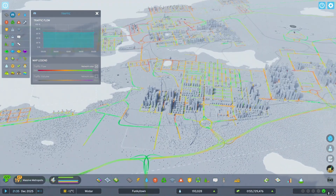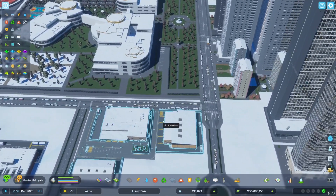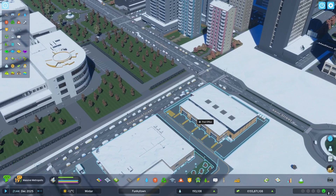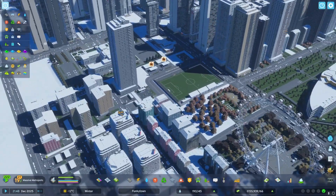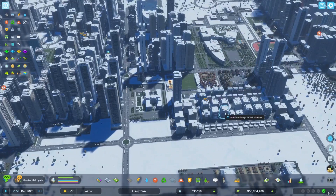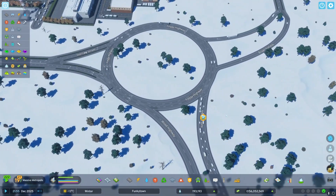Also in terms of traffic information, you don't get to see in the info view where people are commuting to — you just see an overall traffic overlay, which is worse than Cities Skylines 1 in some respects. Next up: no bicycles. Come on — in 2023, a next-generation city builder with no bicycles, no bike lanes, and no greener transport options? This feels like the state of the world when Cities Skylines 1 came out. You can at least have electric buses, but that's about it.